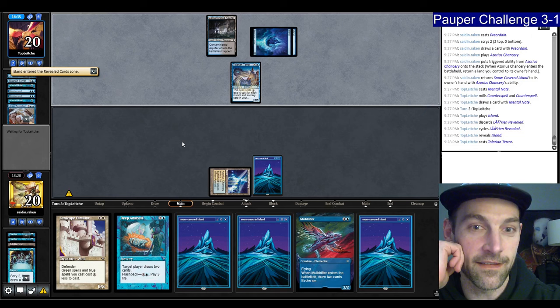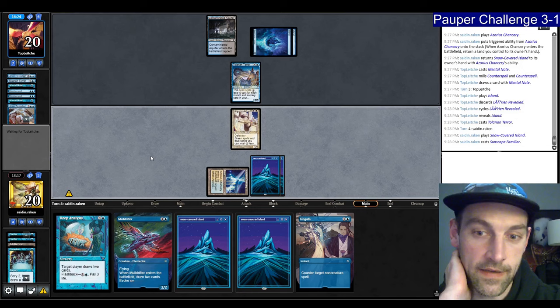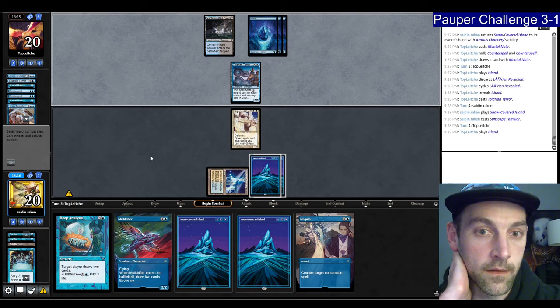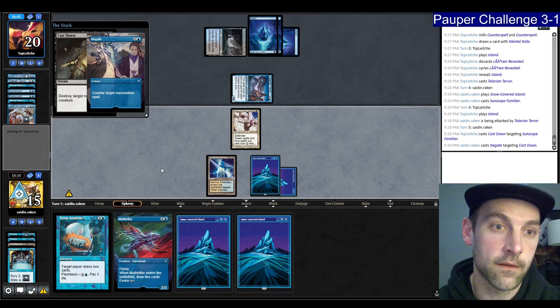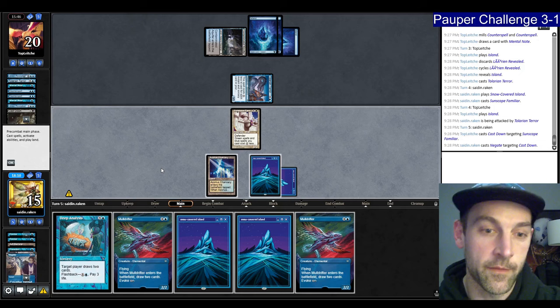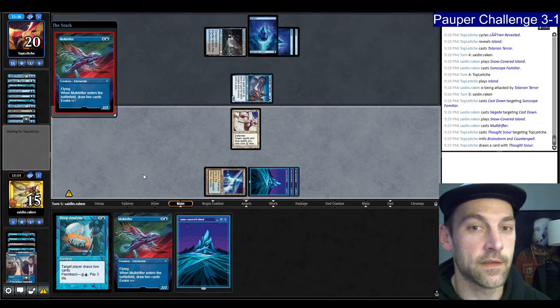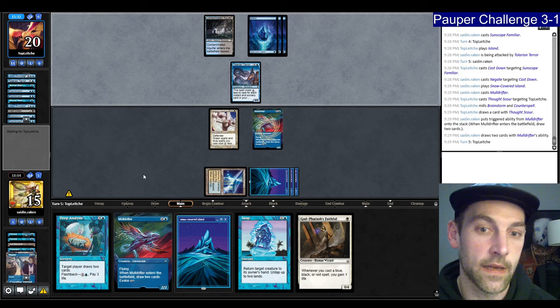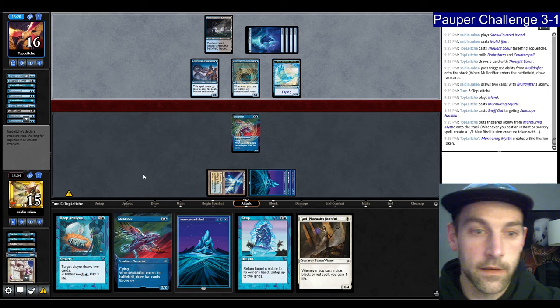Faithful and Snap — that is very good. They play a land. 5 mana for Murmuring Mystic. Snuff Out on the Familiar, gets in for 5 — we go to 10. Thank God for Faithful. We're going to Snap the Murmuring Mystic. They're going to Spell Pierce. We'll pay for the Spell Pierce — that's what we thought they had. Untap, untap. Play Land. We're going to draw with Deep Analysis. There's a Circle of Protection — we can probably protect it. But we won't get hammered by this Tolarian Terror anymore.